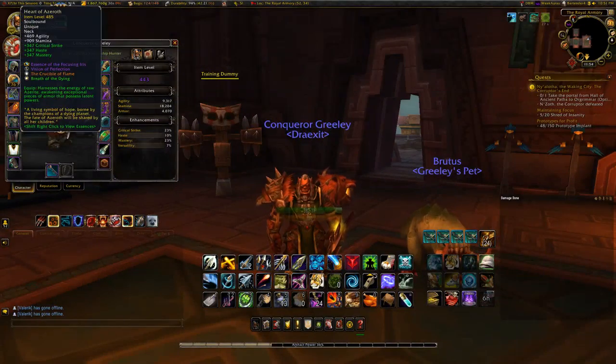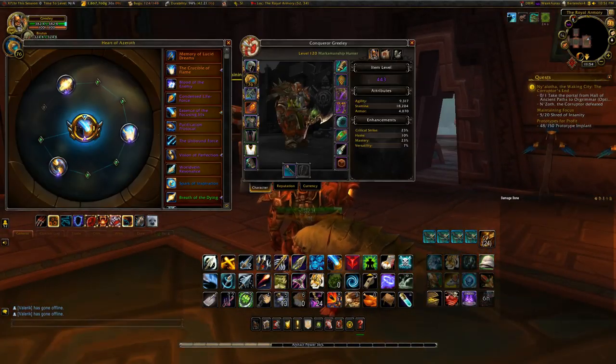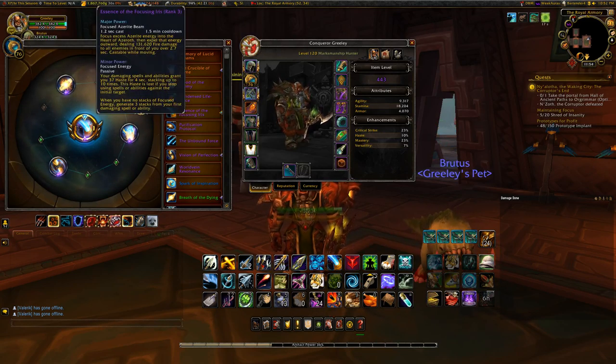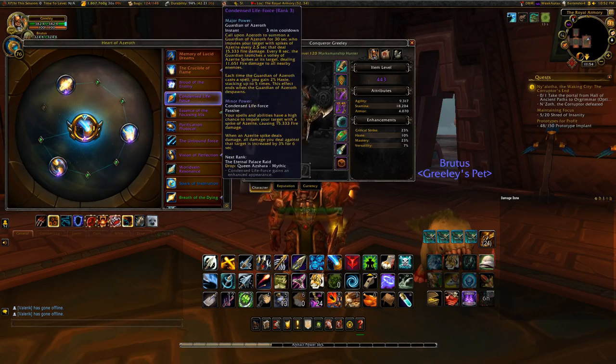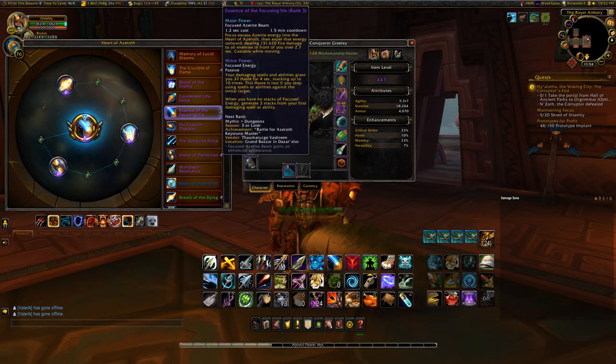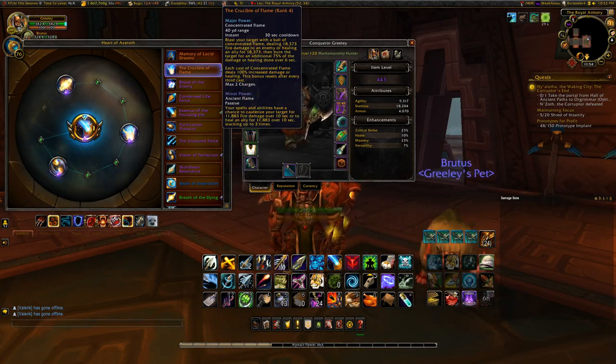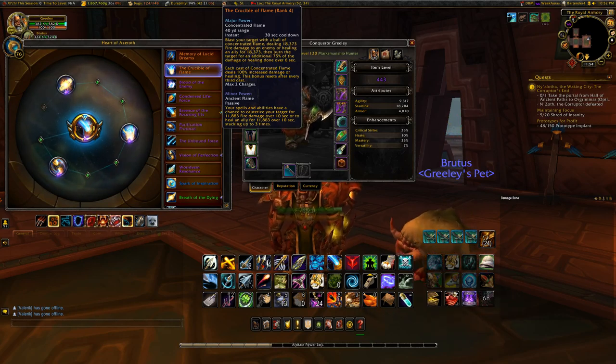As for your essences, we've got a couple to choose from. For your major essence on single target, Condensed Life Force is far and away the best — it blows everything else out of the water. If you didn't play during Eternal Palace, other good options include Crucible of Flame, since it gives you two charges and does a nice amount of damage on a 30-second cooldown per charge. Just make sure you don't let it cap; Concentrated Flame has 100% increased damage every cast, resetting after the third.